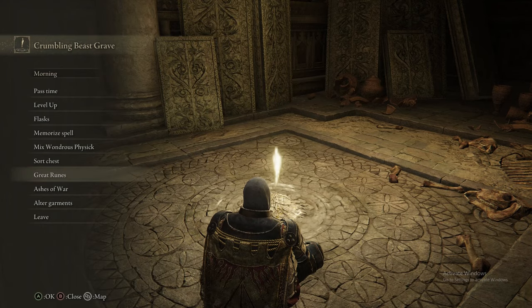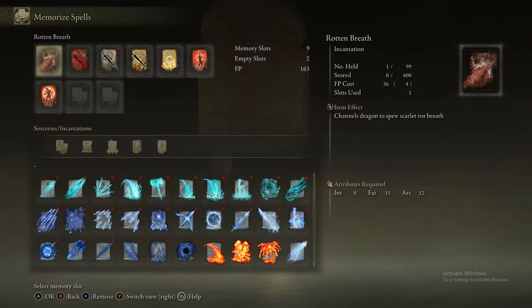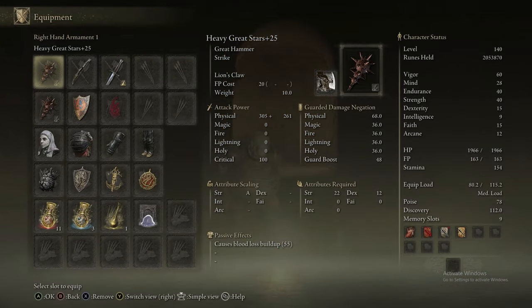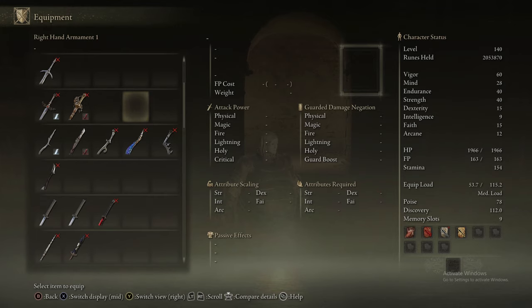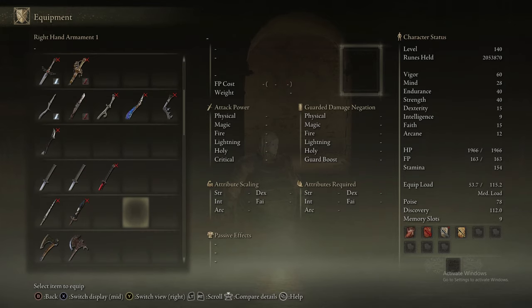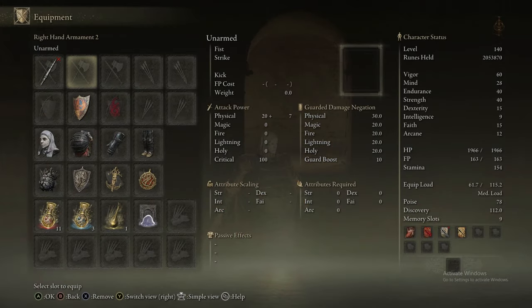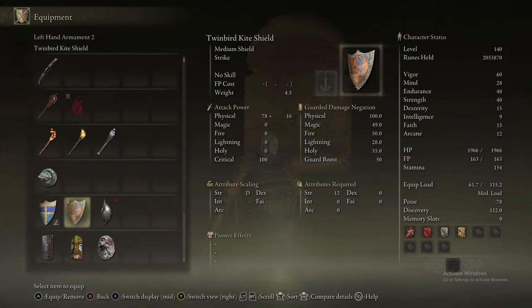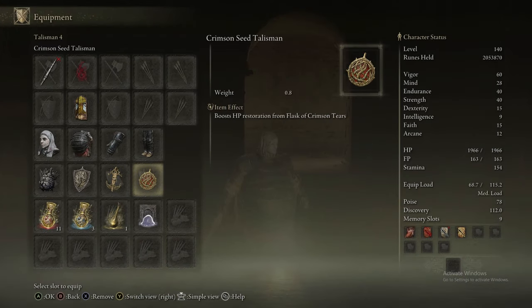In our Physic Flask, we put on a combination of the fire damage tear and the tear that gives you more dexterity. We need the dexterity one specifically so we can use a weapon called the Godskin Peeler. We're going to use a combination of the Godskin Peeler's weapon art plus the rot turret setup in order to defeat the next boss — a big dragon boss — and this method will completely wipe the floor with it.